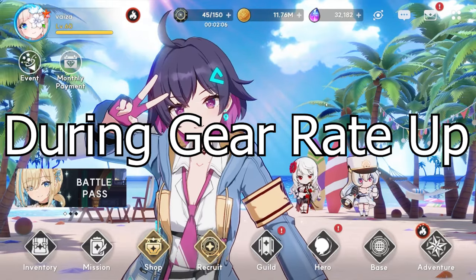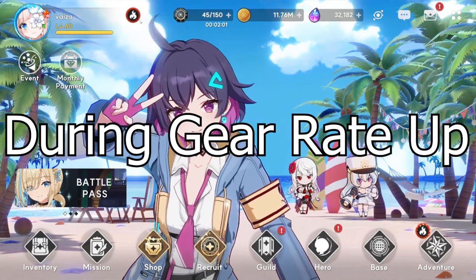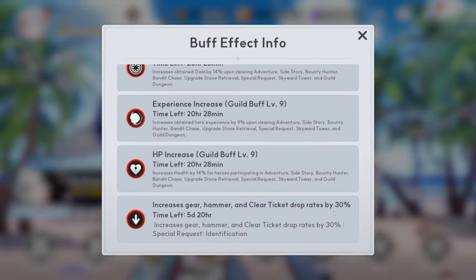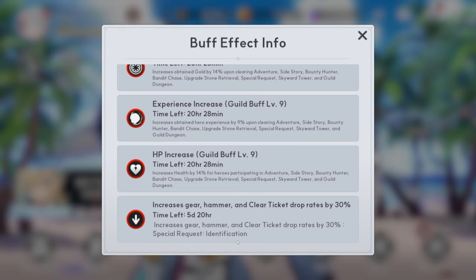Now for the specifics on what to do during the days where there are gear rate up events. The first thing is to make sure you're farming the right dungeon. It increases gear hammer and clear ticket drop rates by 30% for special request identification. Make sure you're only farming identification and not the wrong one — so if it said ecology study, you'd only want to farm ecology study, not identification. It's identification day today.